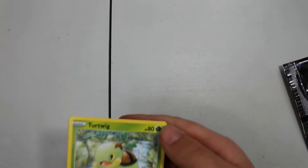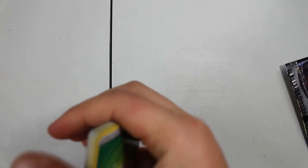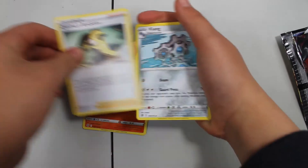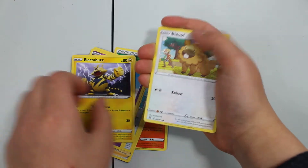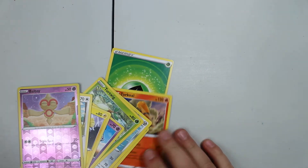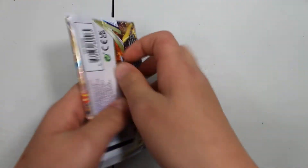Is this your fifth pack? I think so. Energy. Piplup, Torterra, Budew, Bellosom, Lucario. Oh, that's cool! Can I get the camera cut to that? Let me check it. I got a Budew. Fascinating. Very nice.